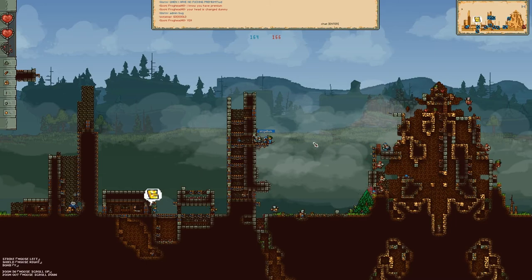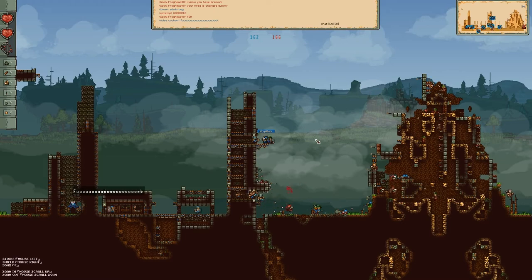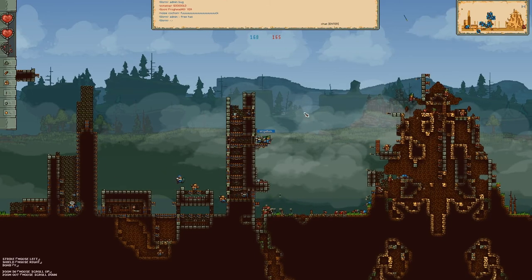The mouse scroll zooms in and out — sometimes it's good to see farther. Like I said, these games can take quite a long time for a single round, maybe an hour sometimes. See, the enemy's getting stuck down in the spike trap at the bottom of our tower.